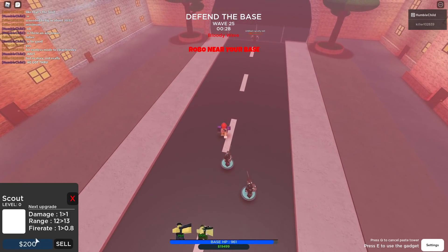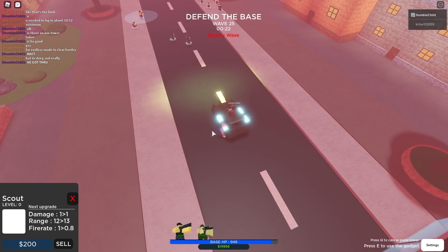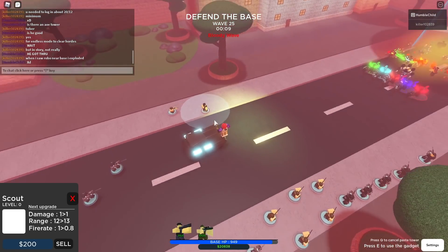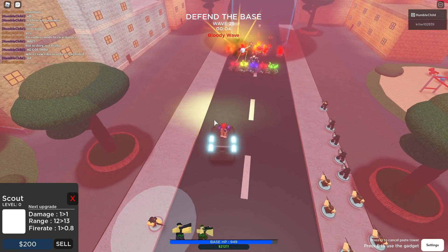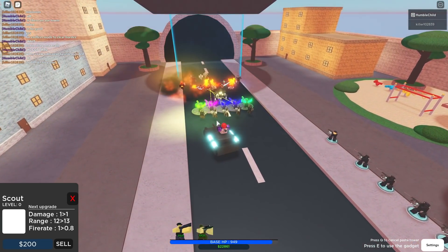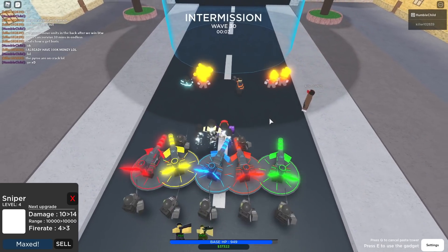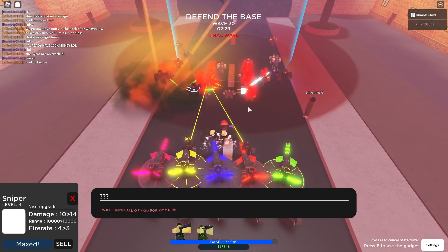Apparently the thing he's riding on is a gadget called Tonk — T-O-N-K — and you can actually ride on it. It moves freely though, you can't control it, so it just moves toward nearby zombies and attacks them. I think it eventually collides into them and dies, but it's a pretty cool gadget that costs about 3,000 coins.